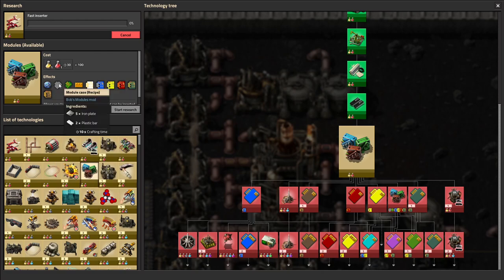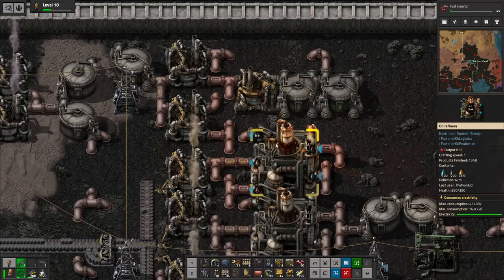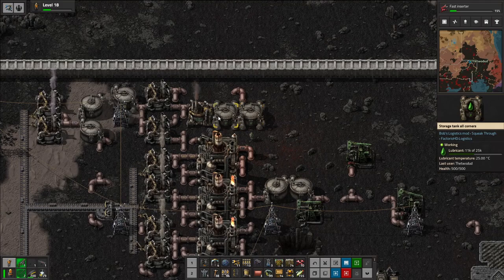Vehicle solar energy 2 is done. Let's go ahead and get the fast inserter, then maybe we'll do modules. My understanding is modules can do a lot for you, but they're also going to be very complicated. Working on the lubricant.